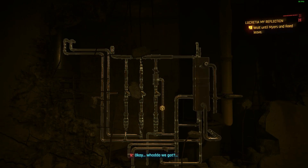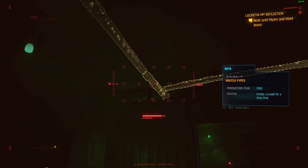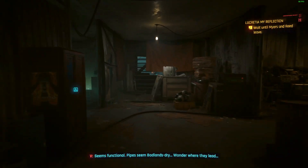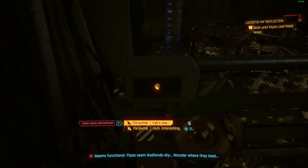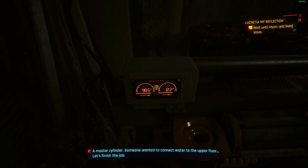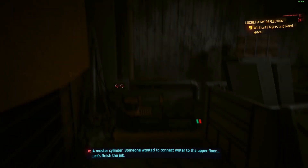Okay, what do we got? Seems functional. I've seen badlands dry. Where do they lead? A master cylinder. Someone wanted to connect water to the upper floor. Let's finish the job.